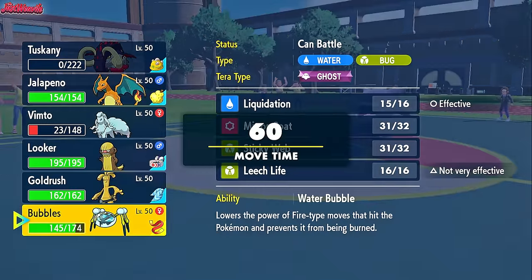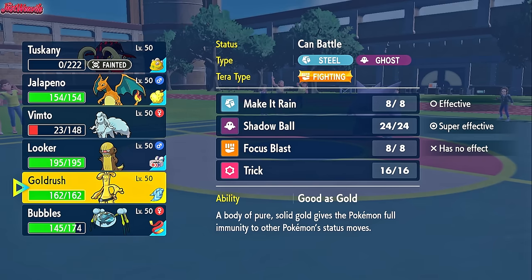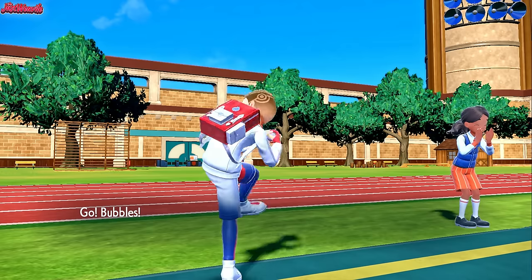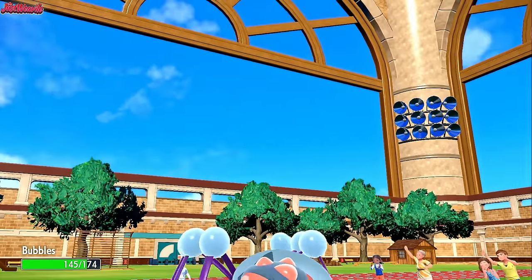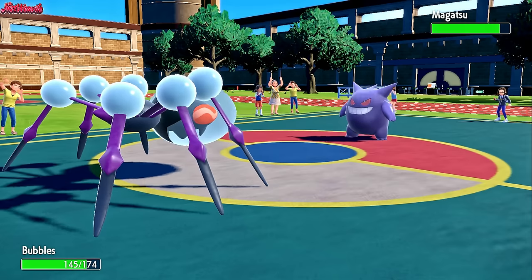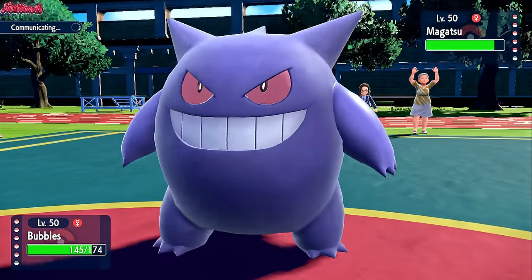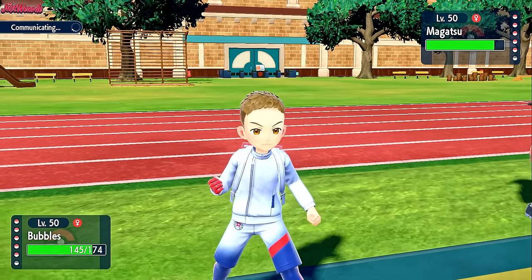Now we can go into pretty much whatever we want. I'm leaning towards the Gholdengo. I'm actually going to go into Araquanid — I want to get rid of this Gengar. That's what I want to do. So I'm going to go for a Liquidation because it will take it out, and also it'll hurt anything else they want to switch in, like the Garg. They withdraw.